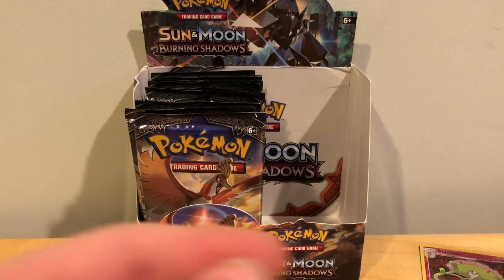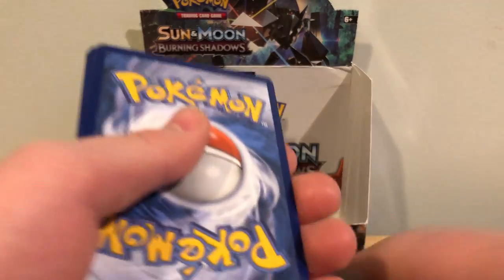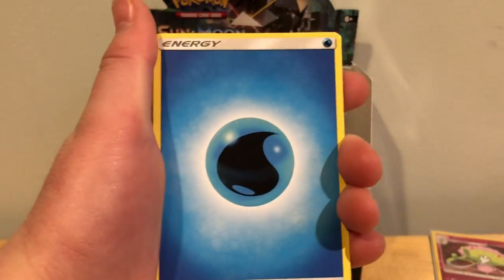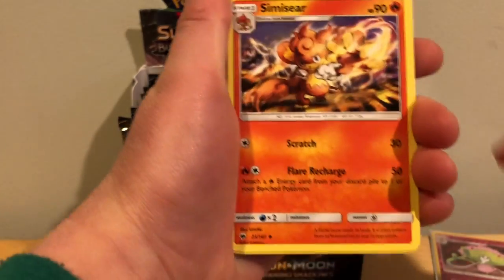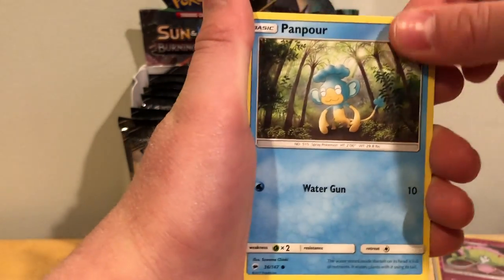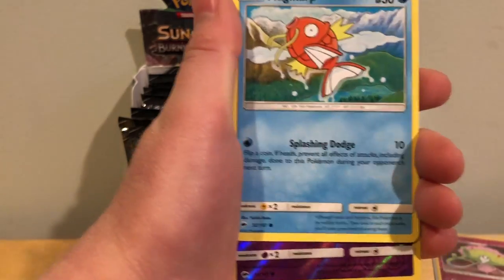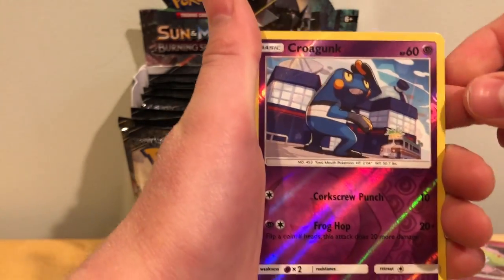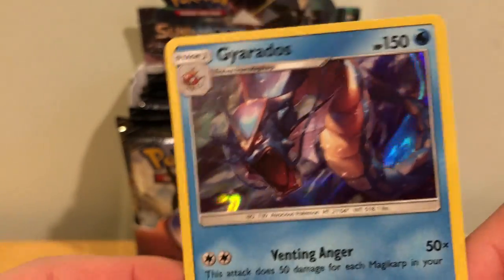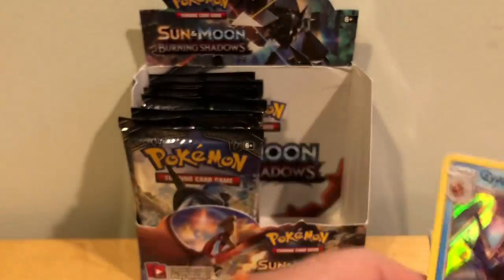So I brought my sleeves this time, put it in the sleeves, do the pack trick. First up I got a Water Energy, Simsear, Porygon 2, Charmeleon, Pikachu, Panpour, Cutiefly, Pansear, Magikarp, Reverse Holo Croagunk, and a Gyarados — a Holo. That is really cool, I like it a lot.